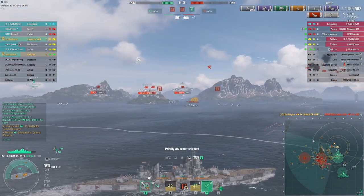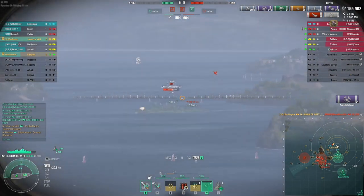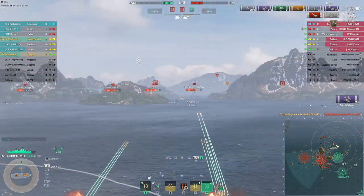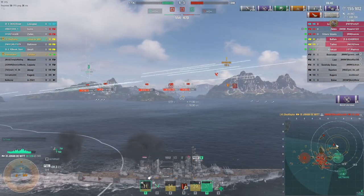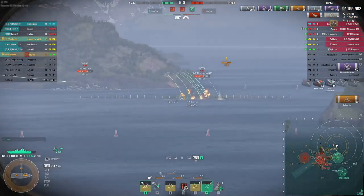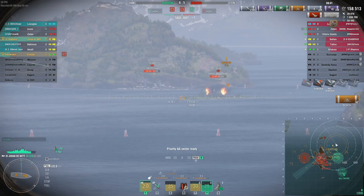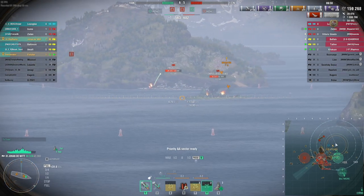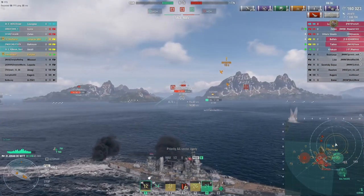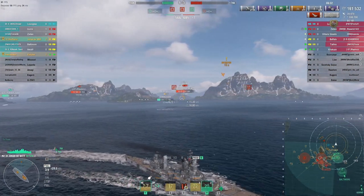Enemy carrier coming back for my Fletcher div mate — I pop a defensive fire. With those HE bombs I know what they can do to him; I do not want this allowed. He ends up taking some damage — not catastrophic, but certainly a noteworthy chunk. Luckily for me, none of those planes are going to make it back to the deck of the Lexington. Double fire on the Zetan in the cap here, trying to keep him lit and pissed off — shooting at me, not at my div mate.